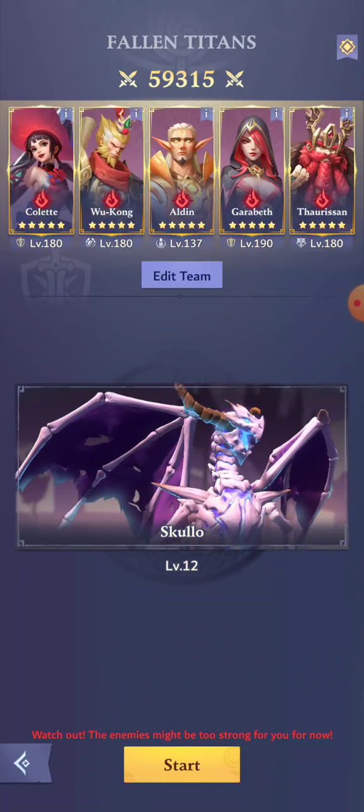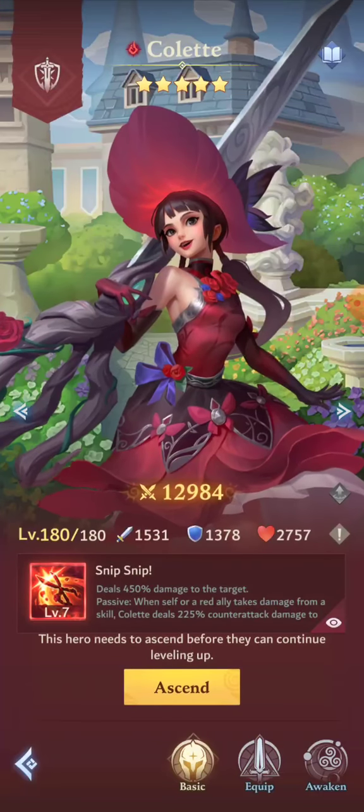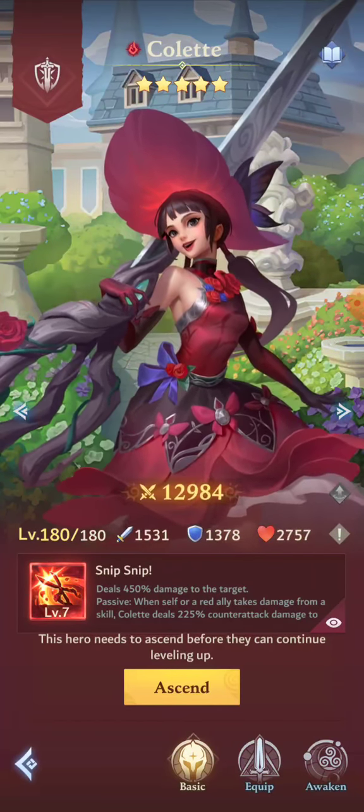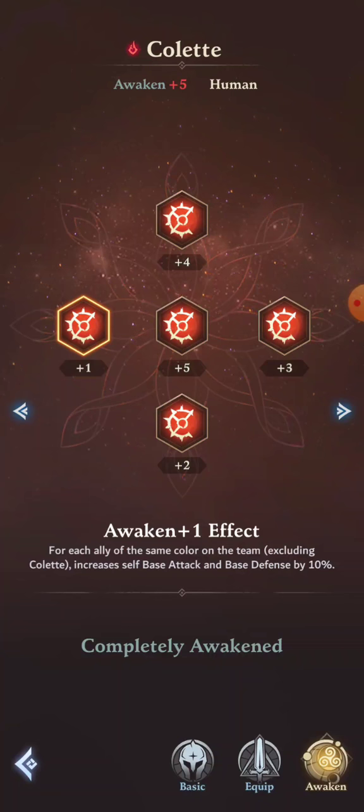I never did comparisons with the Awakenings, so take a look — this is a full red team right here. Remember these stats that you have right here off the bat. With her first Awakening, which I do 100% recommend if you want Colette, try to get the first Awakening — that's a really big buff. She's pretty much going to have 40% of attack and defense from device attack and defense if you have a full red team.